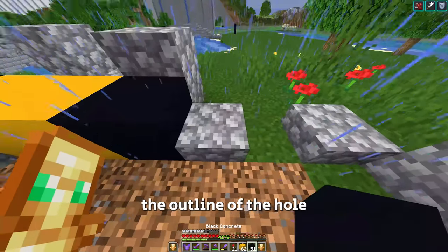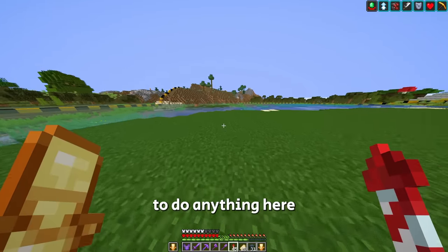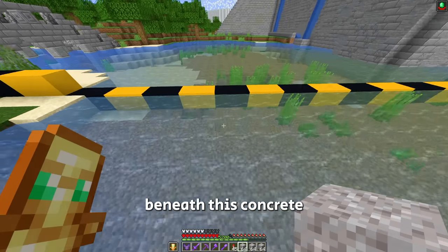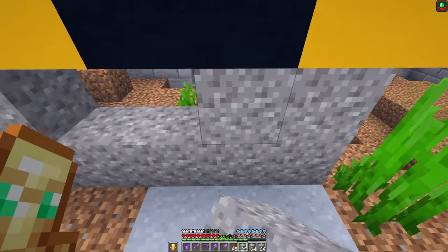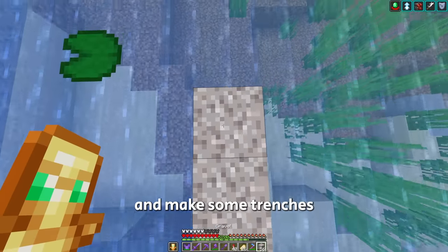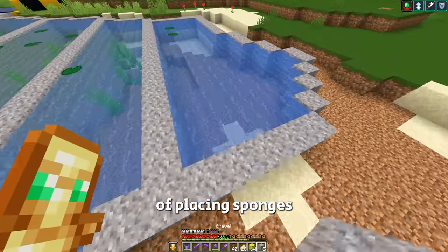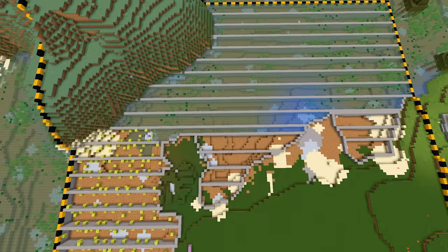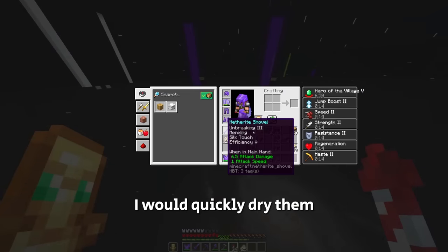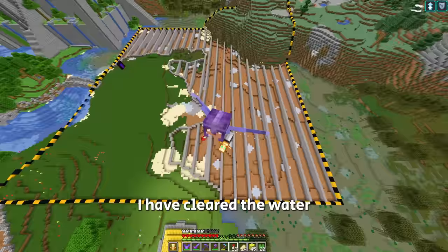These concrete blocks are going to be the outline of the hole we're going to dig. Now that we have an outline, all of this water needs to go. Now we just need to place some gravel beneath this concrete and make a wall. Then I've got to come in here and make some trenches, five blocks wide, which was perfect for placing sponges. Every time I would run out of sponges, I would quickly dry them in the nether. I have cleared the water.